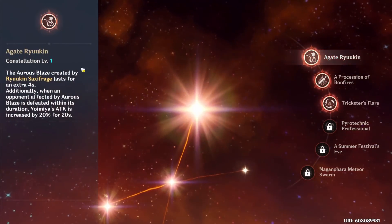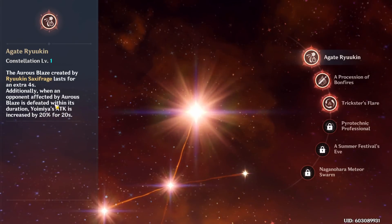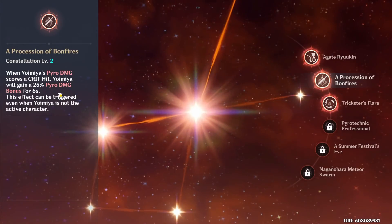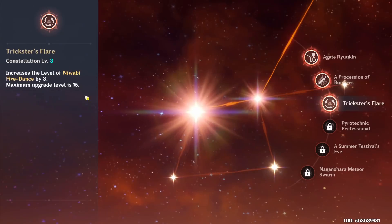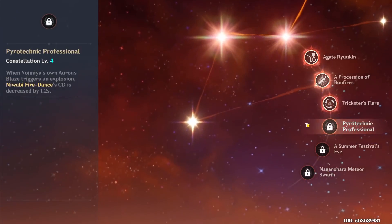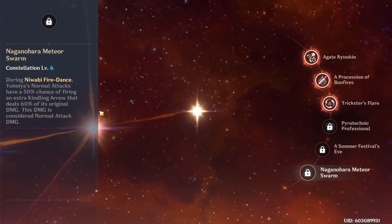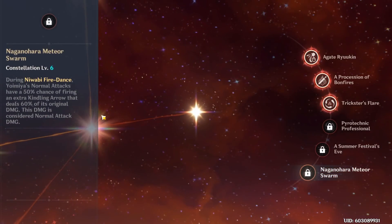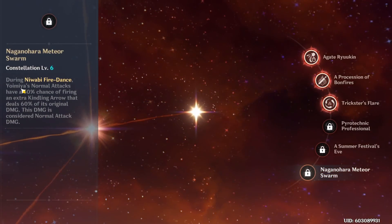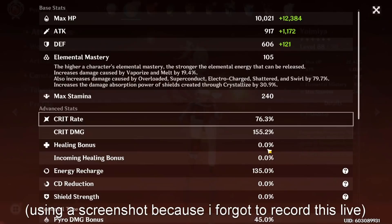This Yoimiya is constellation 3. Her C1 increases Aurous Blaze duration and buffs her attack when she attacks the marked target. C2 increases pyro damage when she crits. C3 just raises her elemental skill talent level. C4 decreases skill cooldown. C5 buffs her burst by three talent levels. C6 gives a 50% chance to fire a second arrow dealing 60% of the original during her elemental skill. Her investment is 76/155 crit stats.